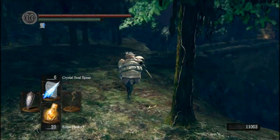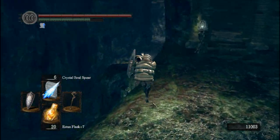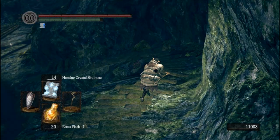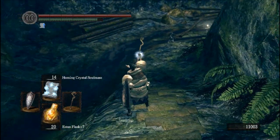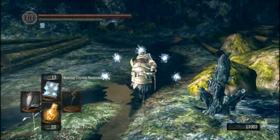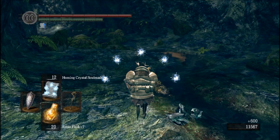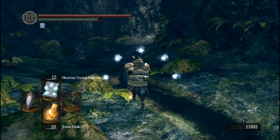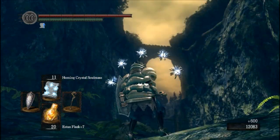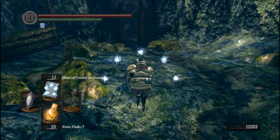Now down here in this little river, if we follow it down that way, we'll find a nice little soul I never picked up. And dogs, of course — they will aggro me. You can never see the dogs until they start charging. There appears to be a bridge across this river — a little bridge, just a little bit below where the buildings are.